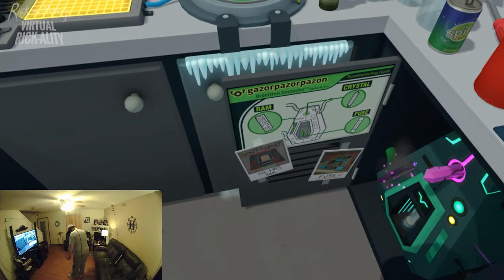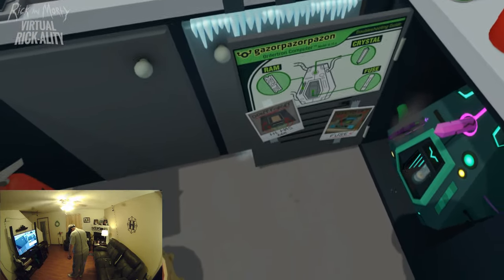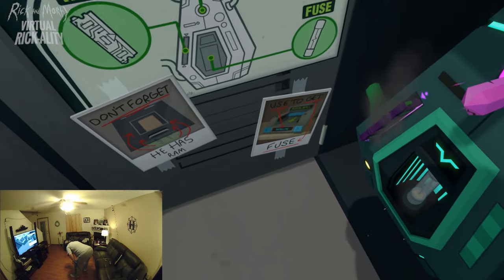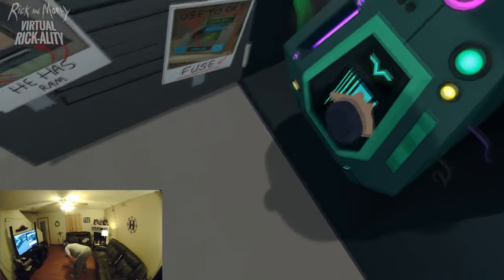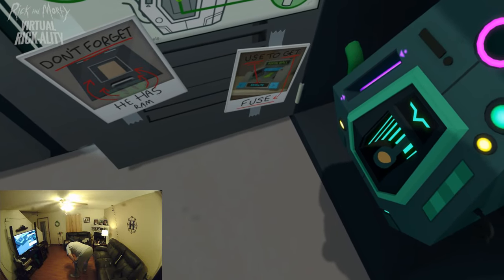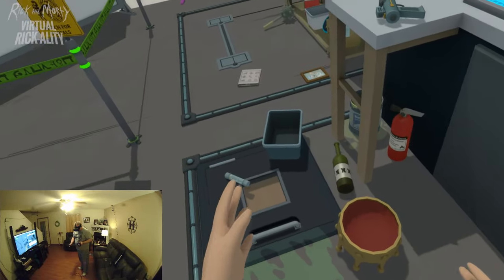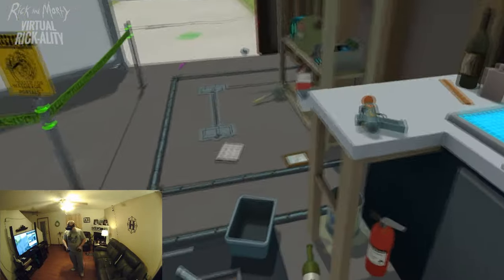After Mr. Meeseeks departs, we need to replace parts in the computer by following the pictures on screen. Remove the old parts, identify the RAM, and install new components — there's a portal thingy too. Following the pictorial instructions, the player works out which parts go where and starts reassembling Rick's computer piece by piece.